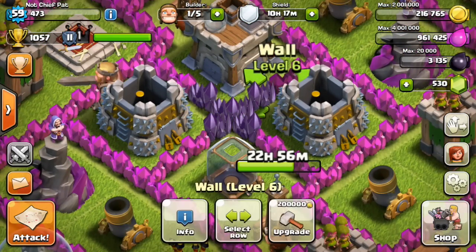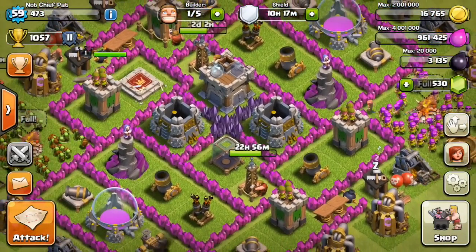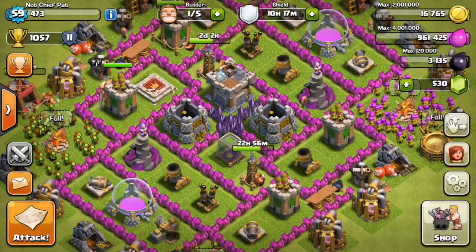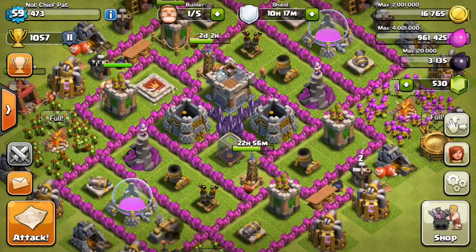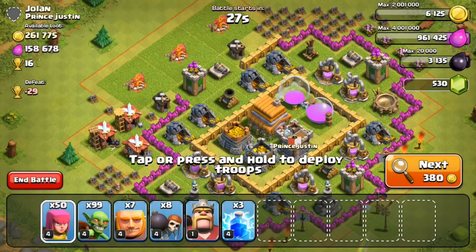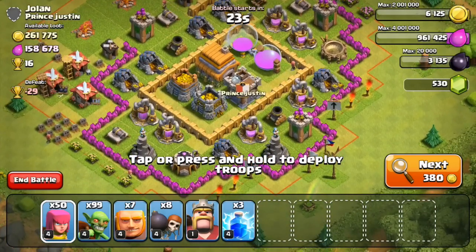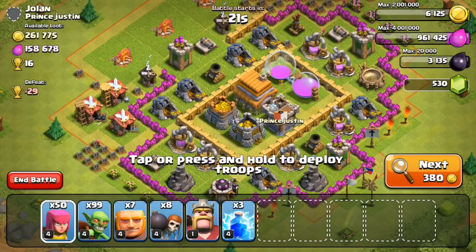Today we gotta start doing some of the dirty work and upgrading some of the walls around my base. I upgraded a couple of them up to level 7 in the center. I'm gonna upgrade one more right now and they cost 200,000 gold each. So hopefully we can get maybe 8, 9, or 10 done today. As far as Elixir goes, I'm just gonna probably upgrade the most expensive thing that I can — I'm guessing it's gonna be the barracks to the next level, seeing as that costs I think 1.5 million Elixir.